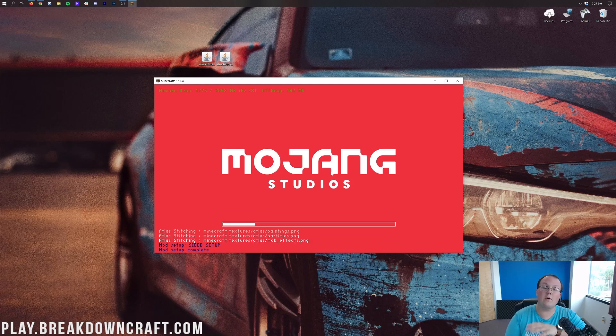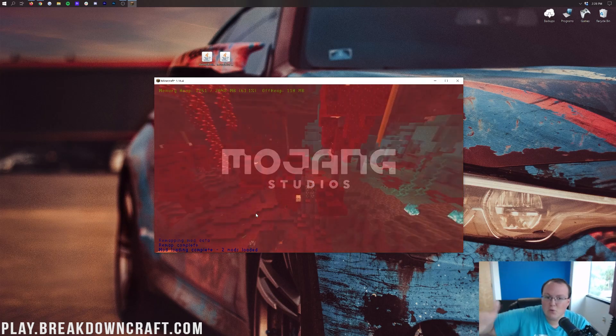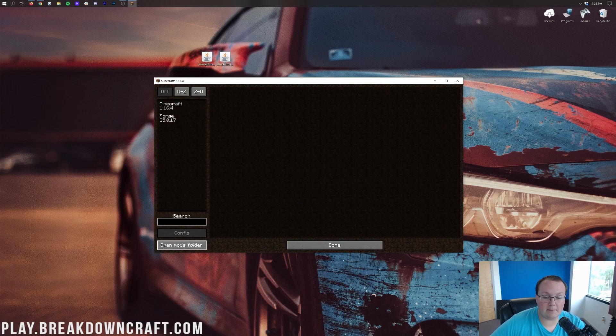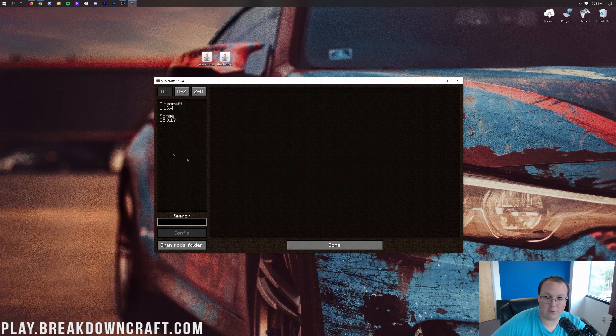Here we are opening up Minecraft. Forge is installed — you can see that with all the loading activity going on. The hard part is done. The hardest part is getting Forge open, and if you're seeing all this stuff, it's smooth sailing from this point forward. Once you're on the Minecraft main menu, click on the Mods button, then come down to the bottom left and click on the Open Mods Folder button. Then take Mine Colonies and Structurize from your desktop and drag and drop them into your mods folder.